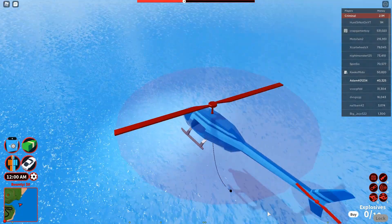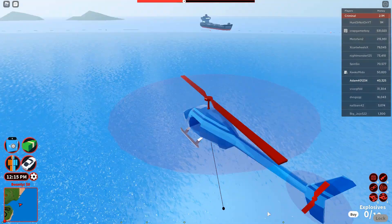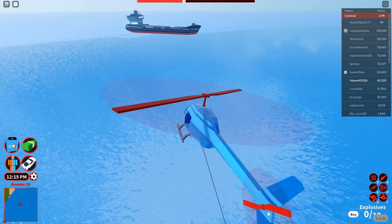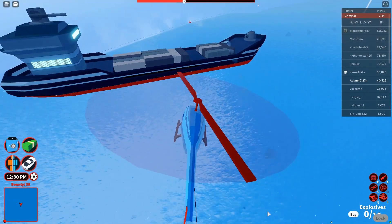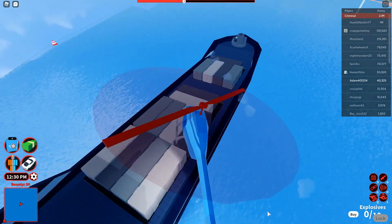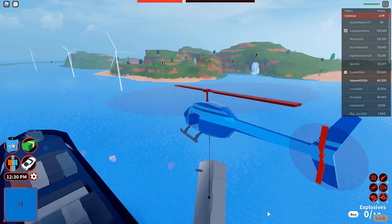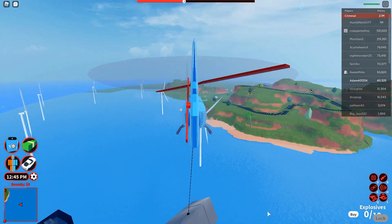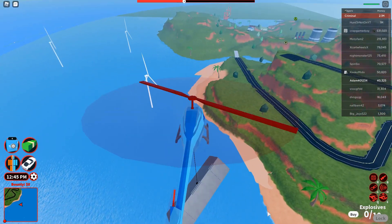Slow it down a bit more. That should be the correct height. Here's the cargo ship — now we gotta be careful because it will be shooting at us. There's the bar I was talking about. Grabbing it — run run run! If your helicopter gets shot down you lose your cargo, it goes away. But luckily our helicopter didn't go down and we got the crate.